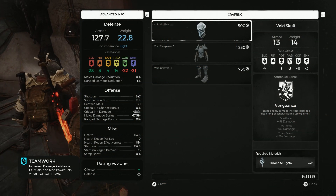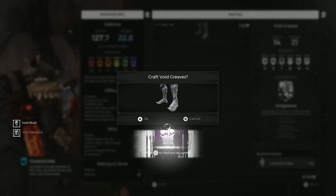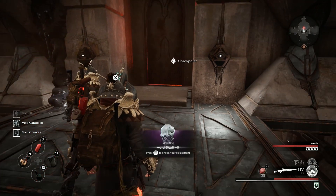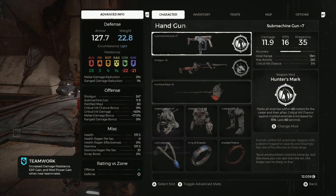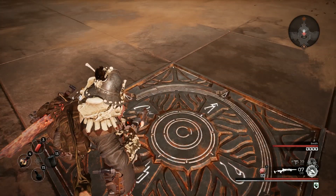Hello everyone, Johnny Hurricane here from GamersHeroes.com and today we'll be going over how to get the void armor in Remnant from the Ashes. Let's get started. You can get the void armor once you get to the second area, the desert area called Rhom.